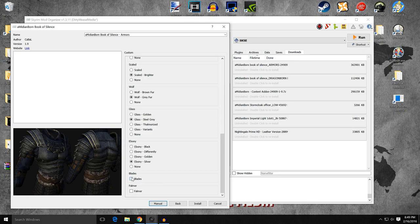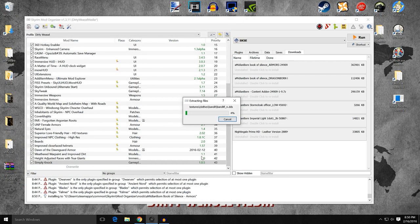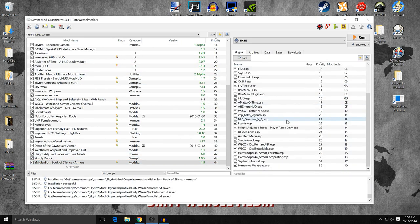And then Blades and Falmer — there are no options on those, it is the only one, so go ahead and install it. Go ahead and activate it, and if we've done it correctly, there will be no plugins. There are no plugins.